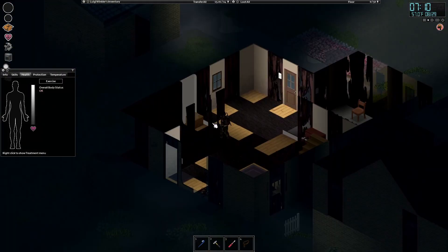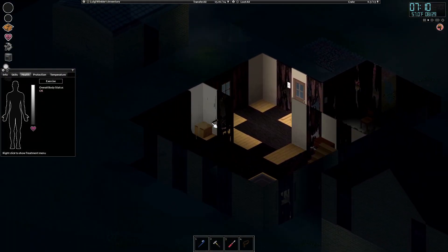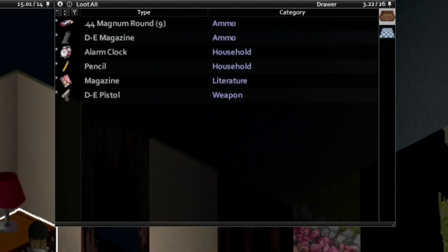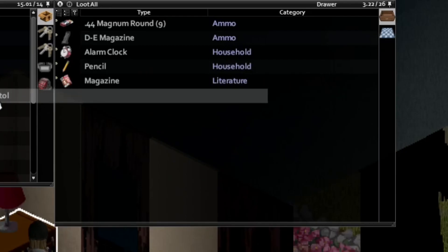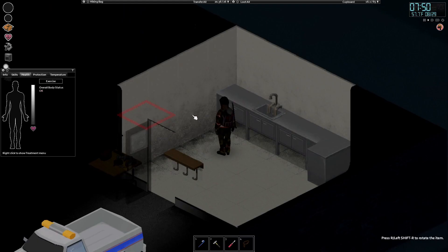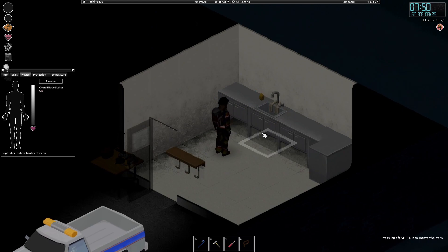This house burnt down — just because it burnt down doesn't mean the opportunity isn't there. A piano — is it worth taking a piano? More guns. I love how the gun survived the blaze. Welcome to America. The rubber ducky shall sit in the sink.